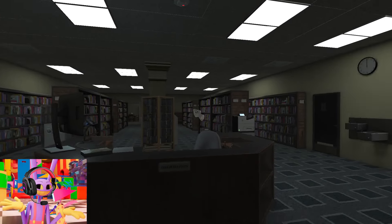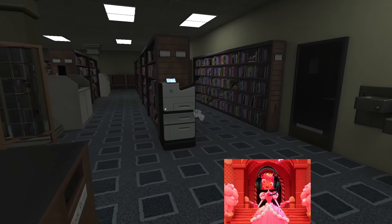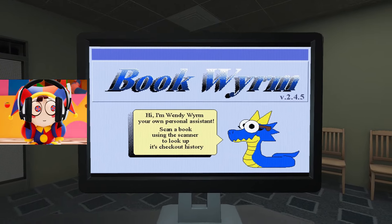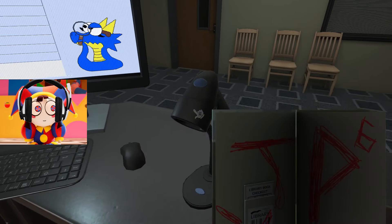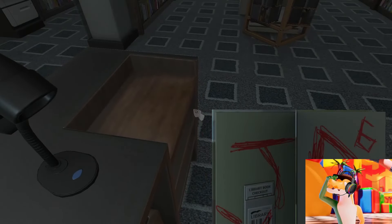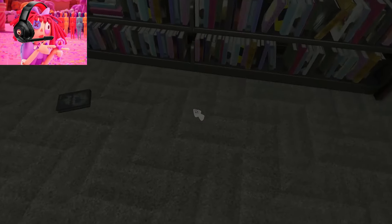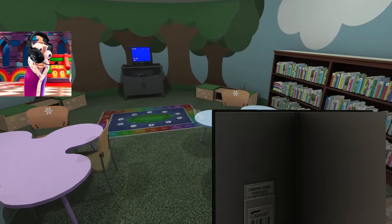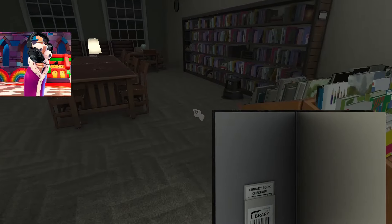Hello everyone, friends! Today we will play the game Amanda the Adventurer 2! The demo version of this game appeared literally recently, and we immediately decided to play it! I don't quite know what kind of game this is, but it looks extremely creepy! There's some kind of computer here — it looks like it says that we need to scan the books and we will learn the story about them! This is a book that says JP 6 — let's scan it! There are a large number of people here who rented this book. I think we should explore the location further and look for more books — there is a second hall here! Let's see what's in it! There's a children's corner and there's some kind of book lying on the floor, but nothing is written in it.